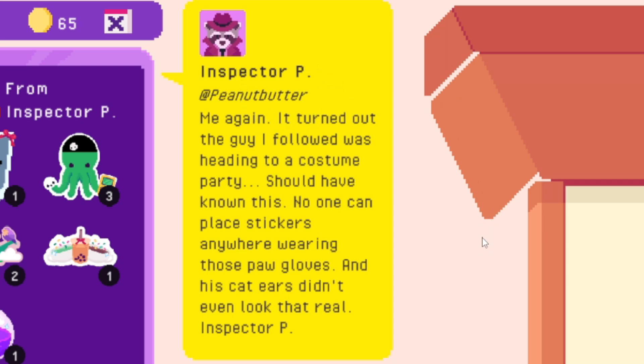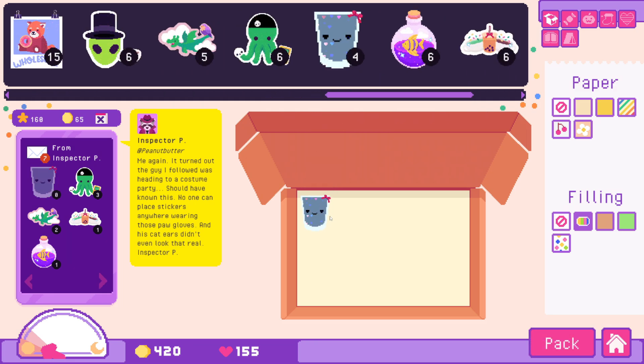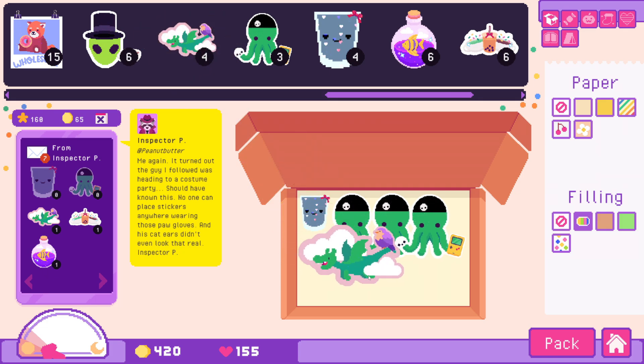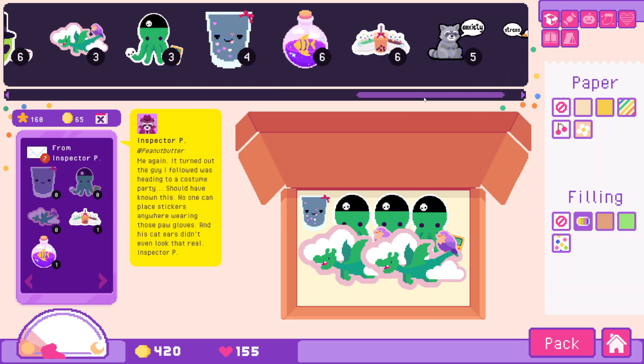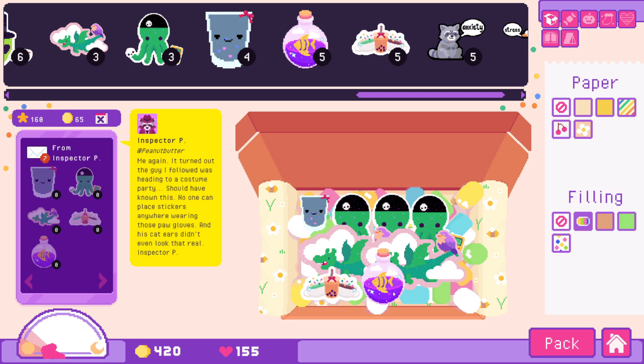Inspector P, user at PeanutButter. 'Me again. It turned out the guy that I was following was headed to a costume party. Should have known this. No one can place stickers anywhere wearing these paw gloves, and his cat ears didn't even look real.' Are you talking about yourself? You look like you're headed to a costume party, unless you are indeed Inspector PeanutButter the raccoon, which is possible. You ordered a trash can with a face and a hair bow, three Gothulu stickers, two flighty friends, three little girly drinks, and the fish in the bottle — glass half fish. That's a good sticker.